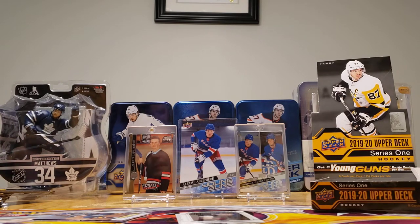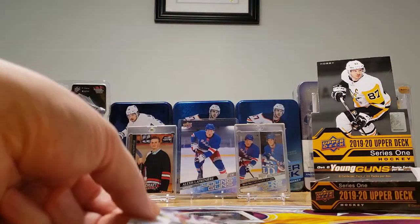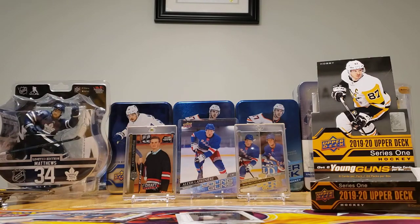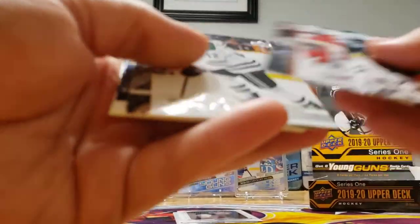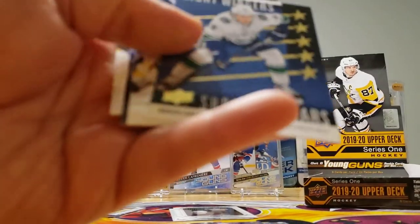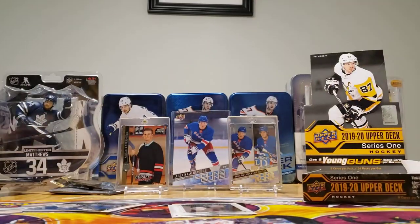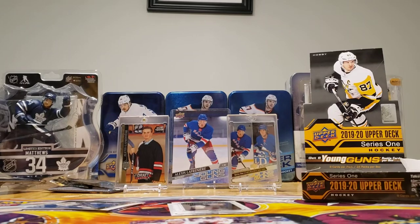Young Gun! Nice, let's see. Young Gun — Vitaly Abramov. And this is a Shooting Stars of Brock Boeser. That's just another insert that you can get — Shooting Stars, right winger.